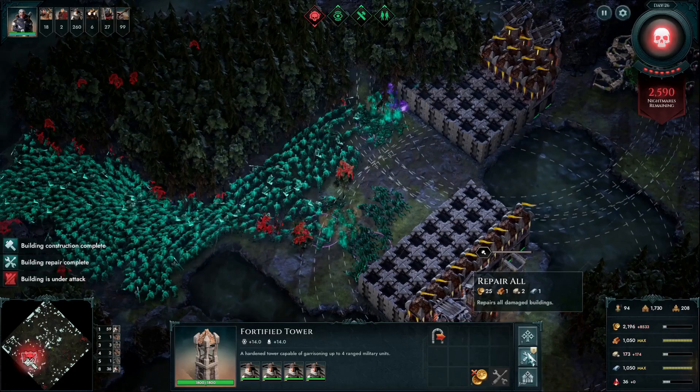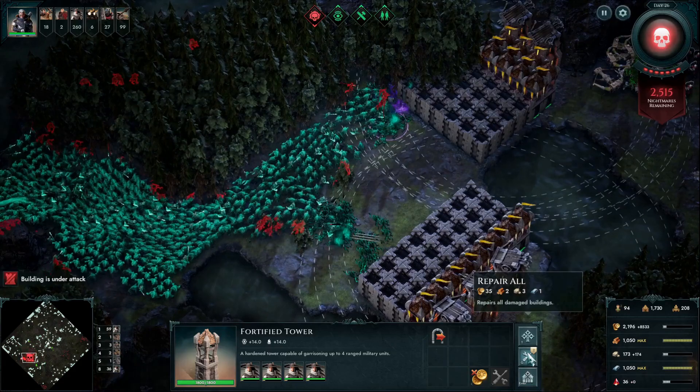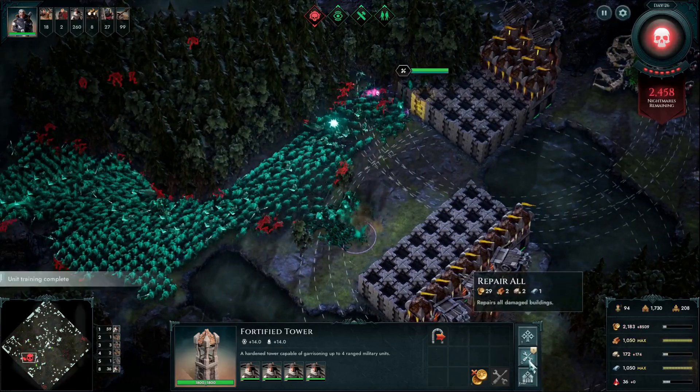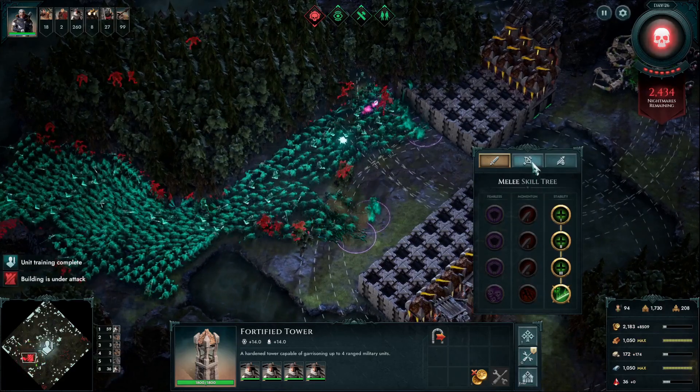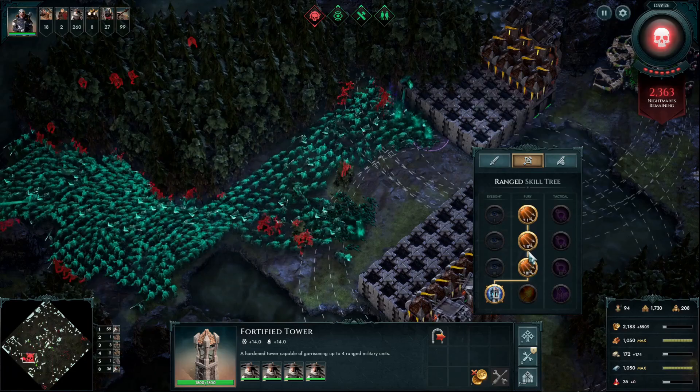When you do get a death knight you're going to get some of the malices, and if you get the one that has vision loss, your defenses might not survive and there's just not too much you can do about that. Losing 30% visibility means a lot of these defenses wouldn't be working.